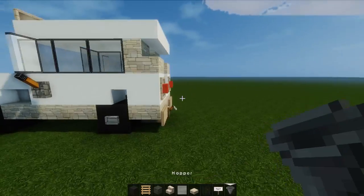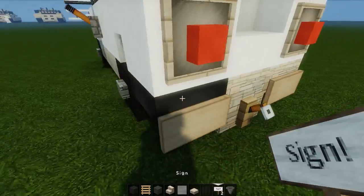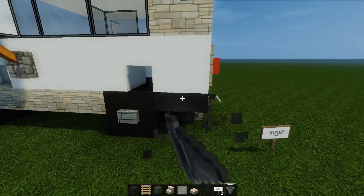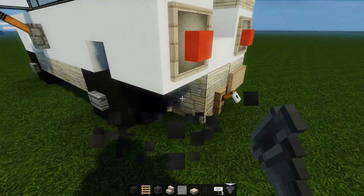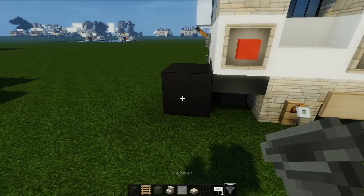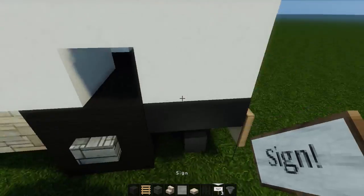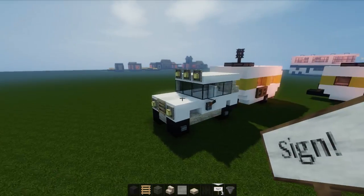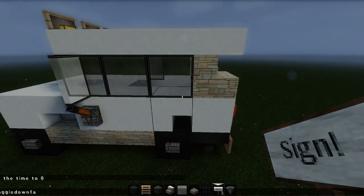Oh, that's what we did — do we use this as an exhaust? Let me get that back. Let's stick that out the side. Why won't you stick out the side? There we go! Exhaust sticking out the side — yes, look at that! That is awesome!